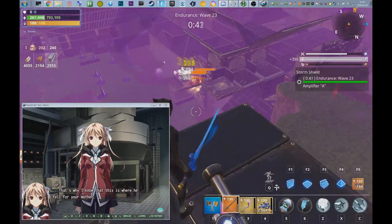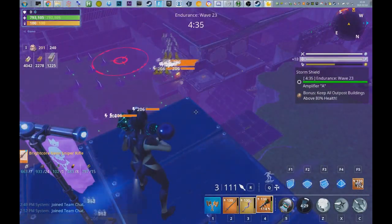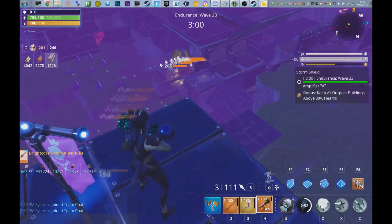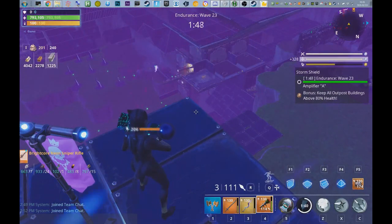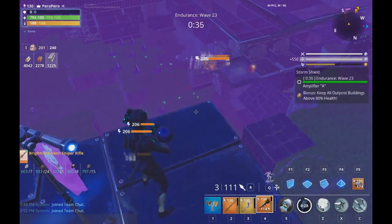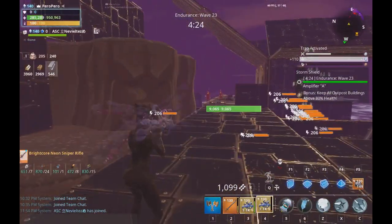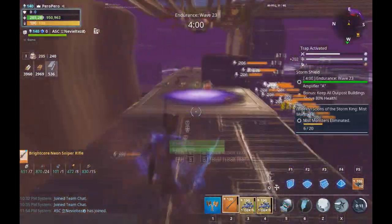I also changed the assassin tunnel — I now launch the assassin husks into the water so they get delayed walking back, since they're not in my tunnel. They spend the whole time slowly walking back towards me, which means less husk density in your tunnel. In this clip I tested standing over here instead of on the assassin tunnel, which is a dangerous spot because lobbers can try to hit you.